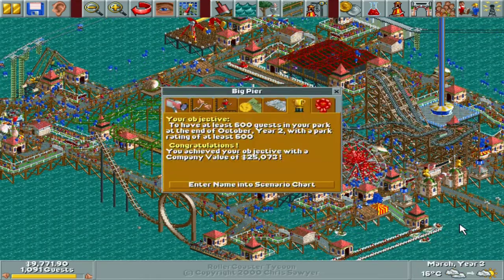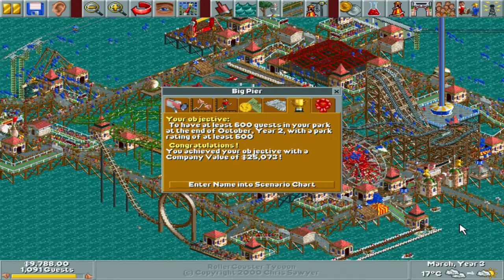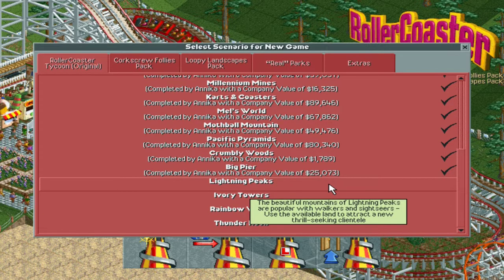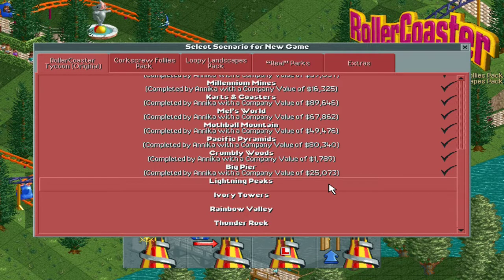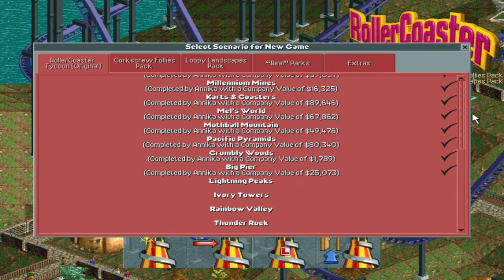We're so close to the end of the main list of parks in this game - I'm super excited. Let's enter my name into the scenario chart. The next one is going to be Lightning Peaks, which I've heard is one of the harder ones - the beautiful mountains of Lightning Peaks are popular with walkers and sightseers, so we'll see what that entails. Like this video if you enjoyed this walkthrough of Big Pier. I do these every Friday, so subscribe if you want to see more Roller Coaster Tycoon content. After these we'll move on to Corkscrew Follies and then Loopy Landscapes, and I also have Roller Coaster Tycoon 2. See you then!